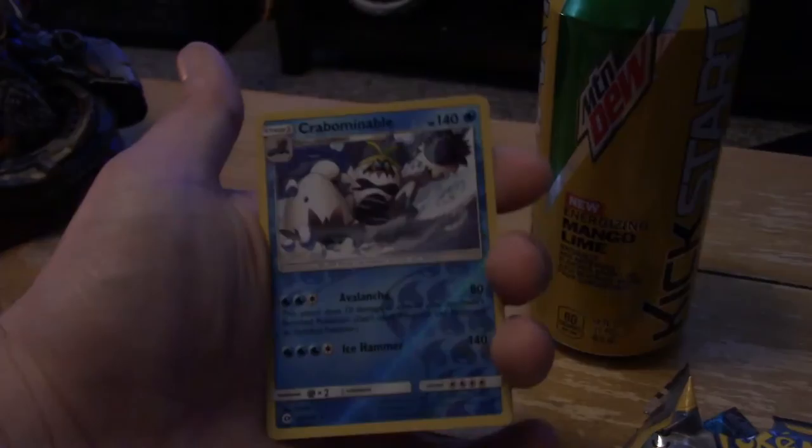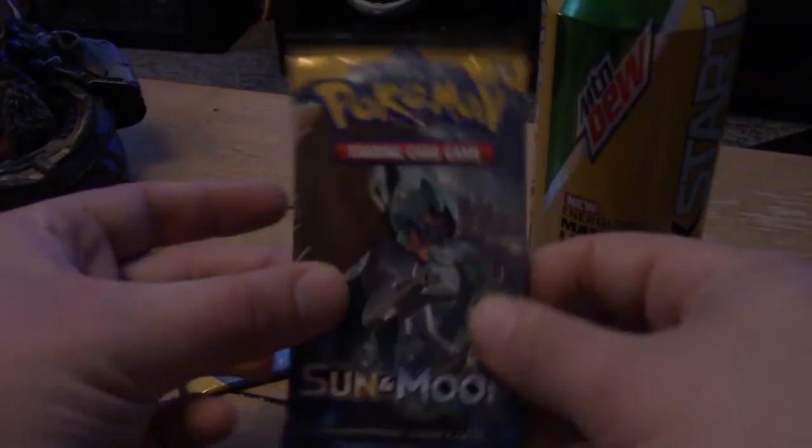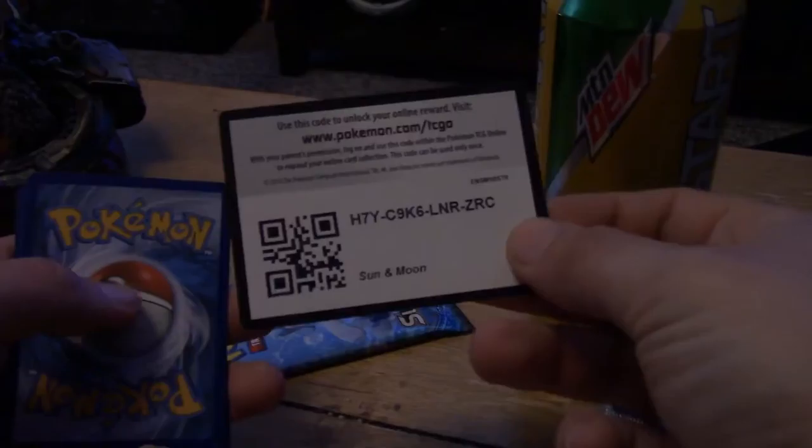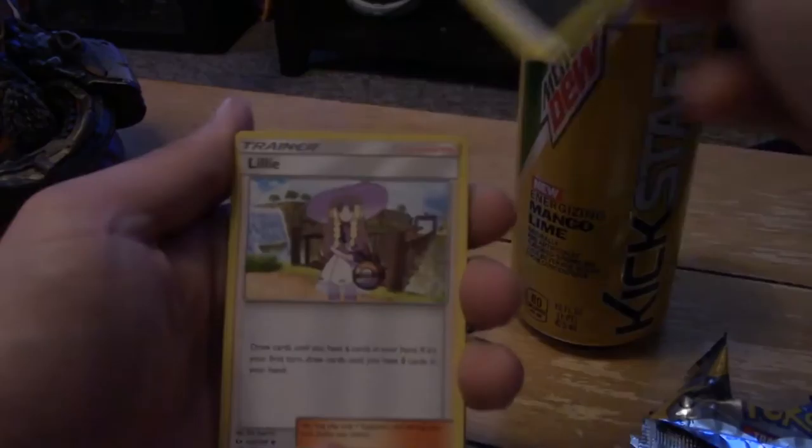So it's pretty crappy that people are doing the card tricks, but it's whatever. Reverse Crabominable and a regular Cosmium. I feel like this is going to be the same thing — someone did the card trick at Best Buy when they put out the booster box and now there's no hollos, it's just all regular rares, which is crappy. But at least you guys are getting these codes — comment down below, tell me what you're getting.